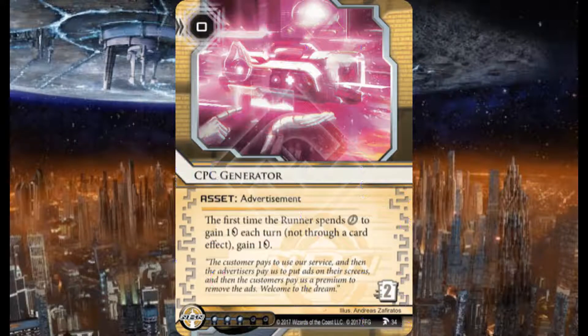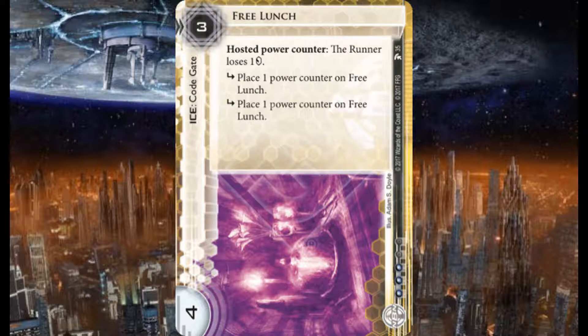Here we have CPC Generator — an NBN card, zero credits to install, an asset advertisement. The first time the runner spends a click to gain a credit each turn — not through a card effect — gain one credit. Two to trash, three influence. If you're running Spark Agency, which is all about advertisements, this fits right in there.